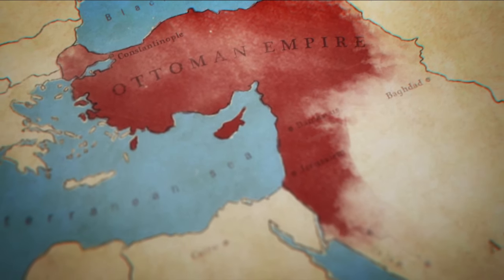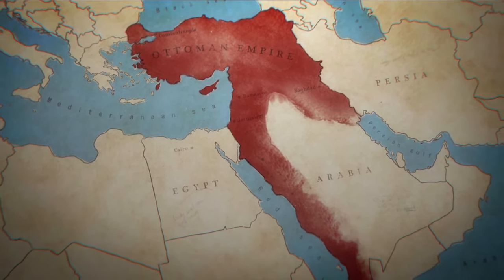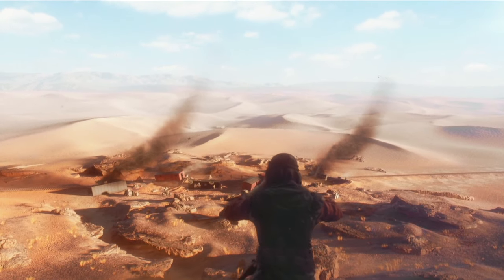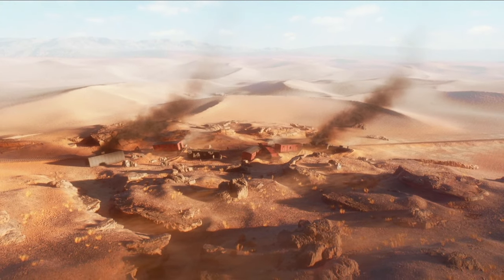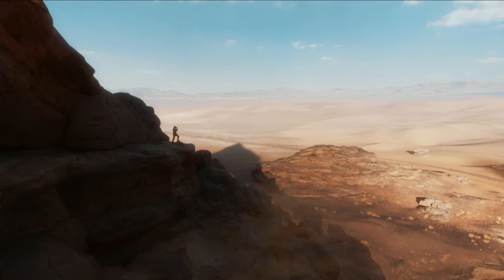For more than 400 years, the Ottoman Empire has ruled these lands, controlling all that's to be found here. But the Ottomans do not rule unopposed. Small bands of Bedouin rebels have united to overthrow the empire. They strike without warning and then vanish into the desert. Fighting alongside them is a lone British officer whose exploits have earned him wide renown. The world has taken to calling this man Lawrence of Arabia.